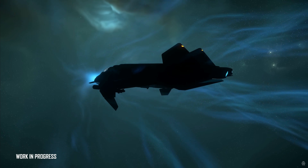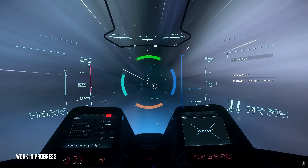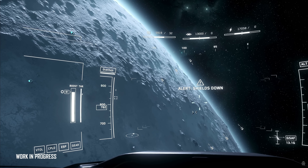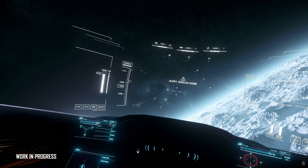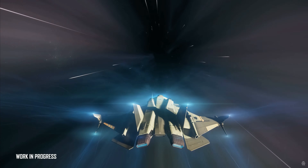The double shield generator really shows that this ship is meant for dogfighting. It has decent shields for a light fighter, but its hull HP is one of the lowest in the game. That's just to balance the ship, because it is one of the most maneuverable and fast light fighters in the game. You can't be one of the most maneuverable and fastest and also have huge hull HP — that would break the game. Take that with a grain of salt.